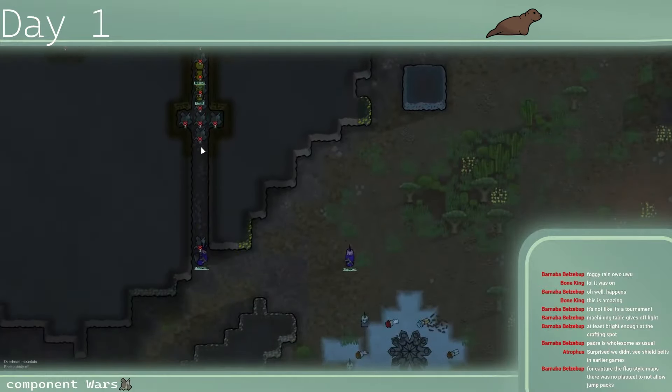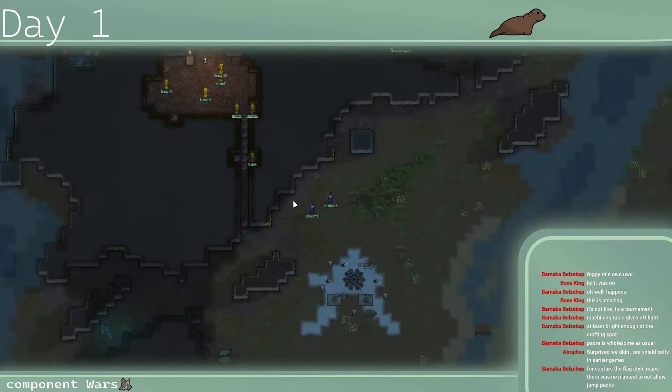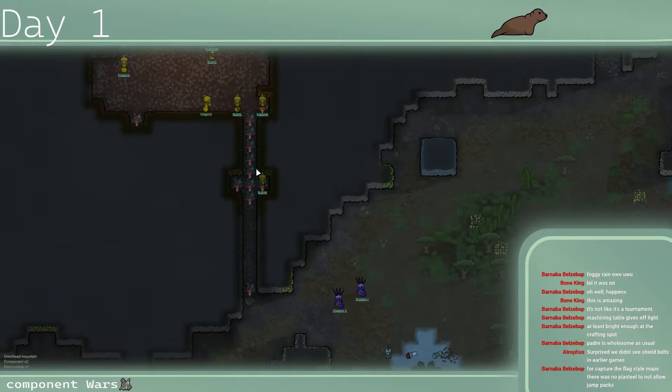There's some action dropping here — shots are coming out from Yellow. Yellow is pushing up. Purple is going to need to fall back. Yellow does have longer range weapons but Purple has two machine pistols and they'll shred anyone that comes through that corridor.